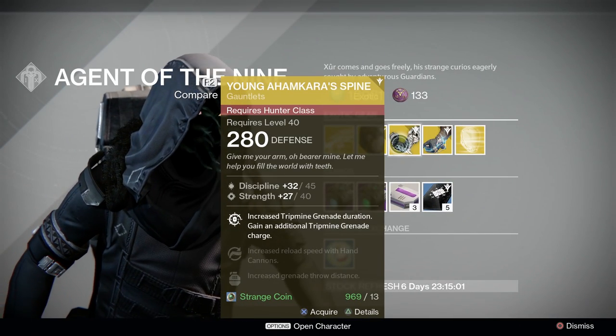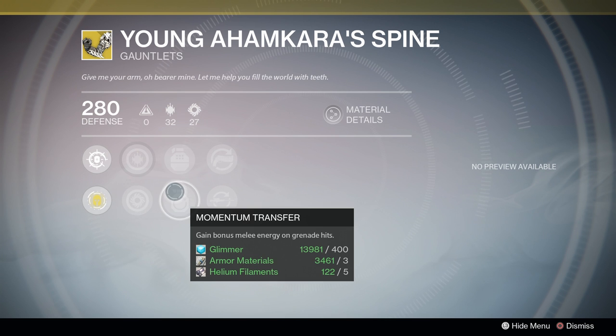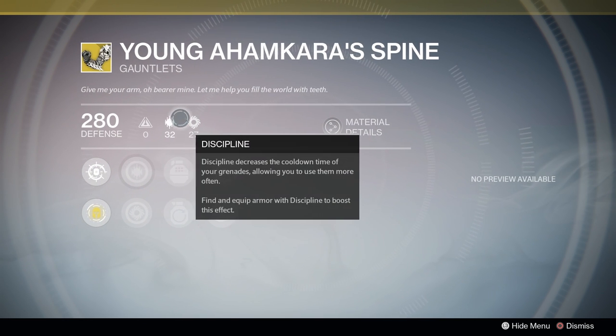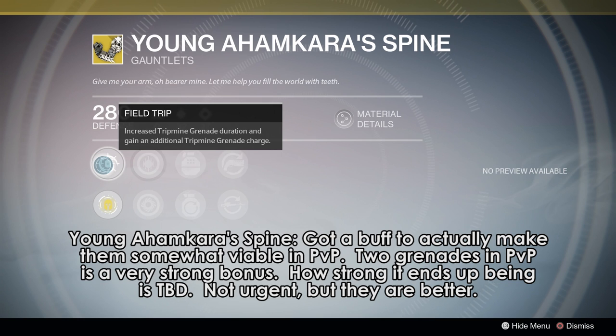Hunters, you are getting Young Ahamkara's Spine, also in a buffed form. Important to note that the side bonuses are random. This week we have the options of increased grenade throw distance or bonus melee energy on grenade hits, and increased reload speed with either hand cannons or sniper rifles. The stats are also random — this week we have discipline and strength, which isn't awful. The main bonus is the same: tripmine grenades last longer, but you also gain an additional tripmine grenade. That additional grenade makes these gloves a little bit better and at the very least worth trying out. Maybe not yet a top tier PvE exotic, but they're certainly better for PvP — probably mid tier now. Probably not an urgent buy, but they're definitely better than they used to be.